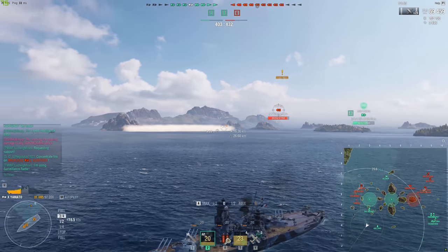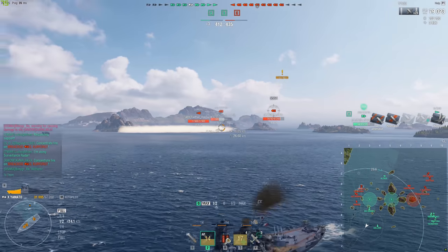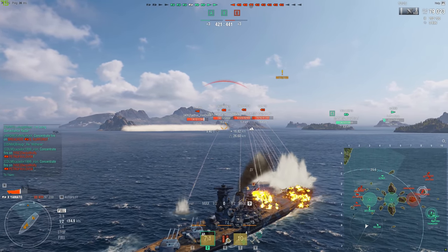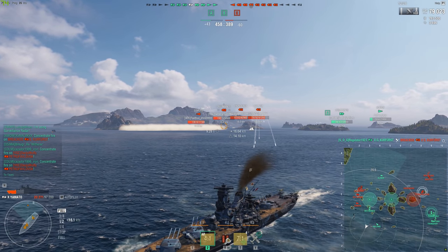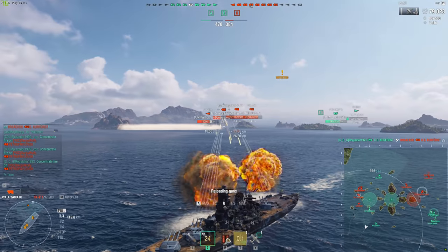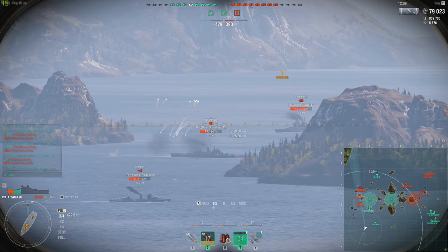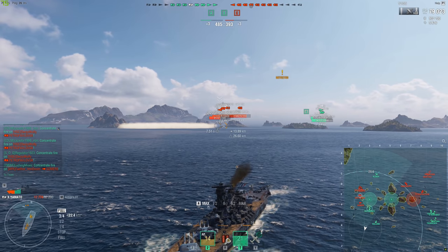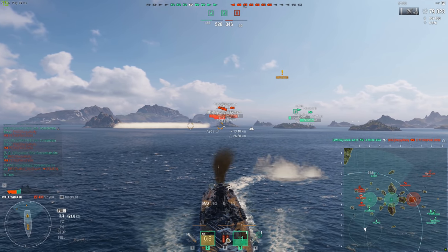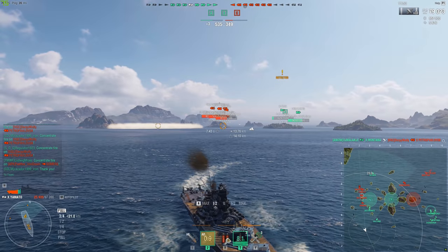If you're trying to turn back toward the cap, you have to show that team your broadside — now the three Deadeye Thunderers are going to be blapping you in the middle of your turn, and there's nothing you can do. However, if you turn out, you'll force the shells to fall short because you aren't there anymore. You turned away from that spot and you're now further away from the enemy ships. Plus, you don't have to turn around — you're already sailing away from the enemy team, and you're in that superior stern-in, high-maneuverability position.